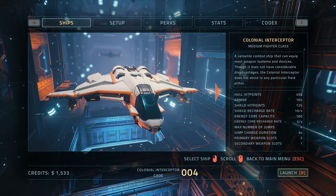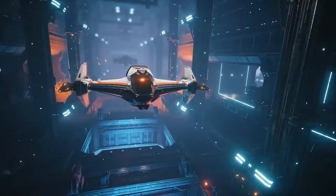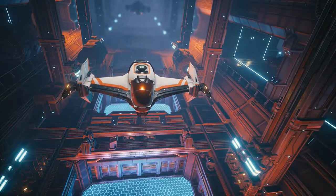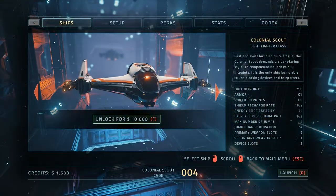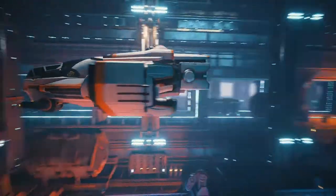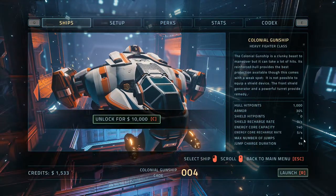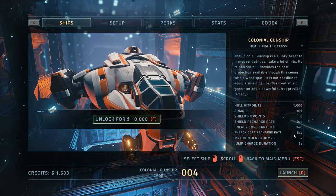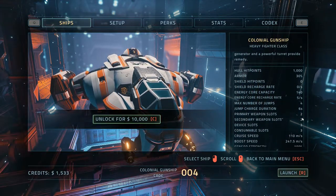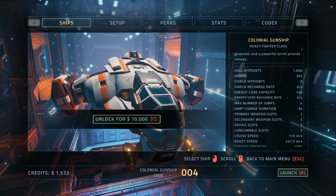You can scroll through the different weapons. Some of these do look pretty badass. You can unlock these - I think that one's 10,000 credits, so yeah, we're not getting that just yet. Look at that one - a gunship. Nice. It's got two primary and two secondary weapon slots. That looks like a good one.